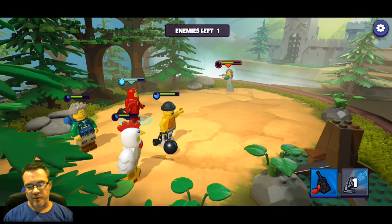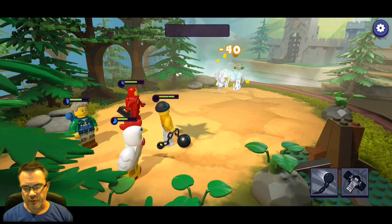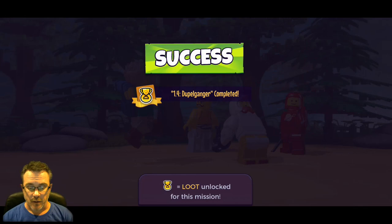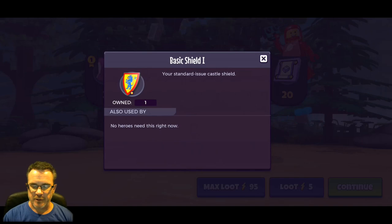Stun means they miss a turn. After the next time spaceman Reed takes a turn he'll be able to use that special again. Watch those cooldowns on your characters. We should be able to finish her off right here - we got some gear and some tiles.